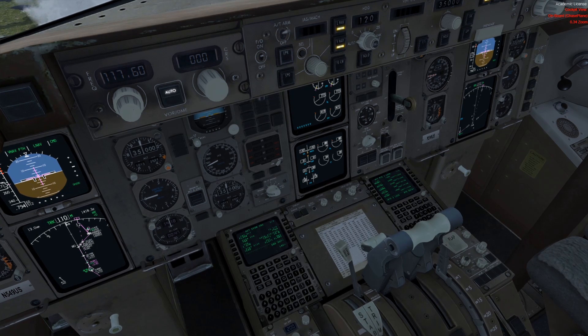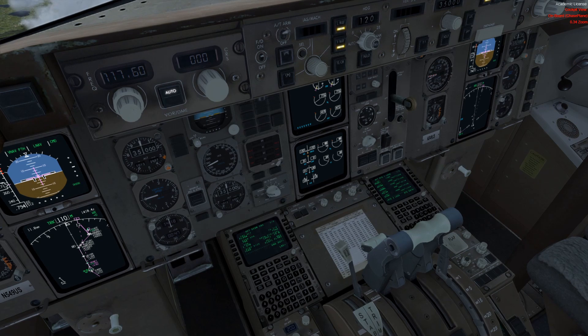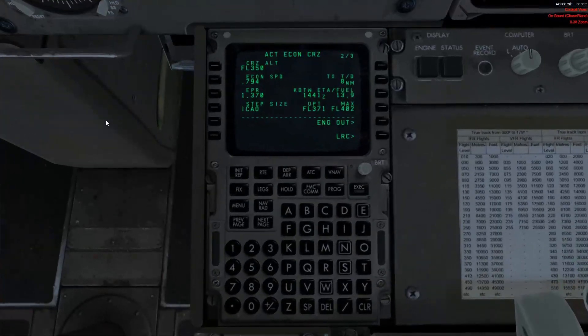We can see what our landing is going to be like. Wind is 240 at 6, which puts us on runway 21. There's no runway 31 with 240 wind — so we'll plan on runway 21 Left.